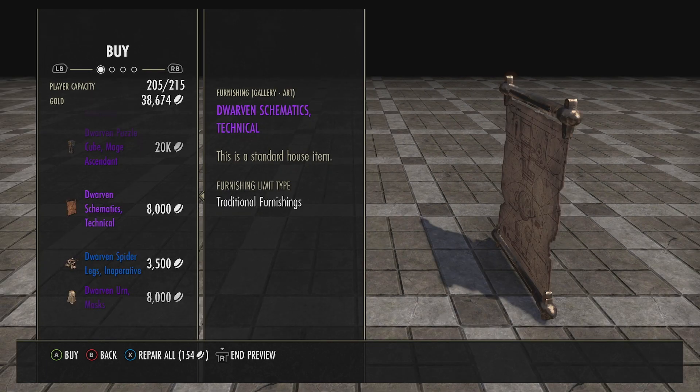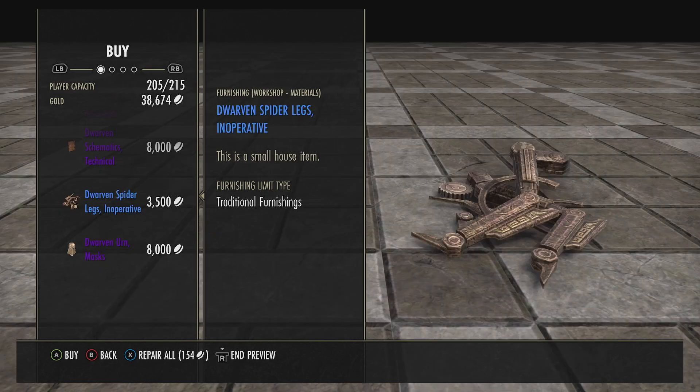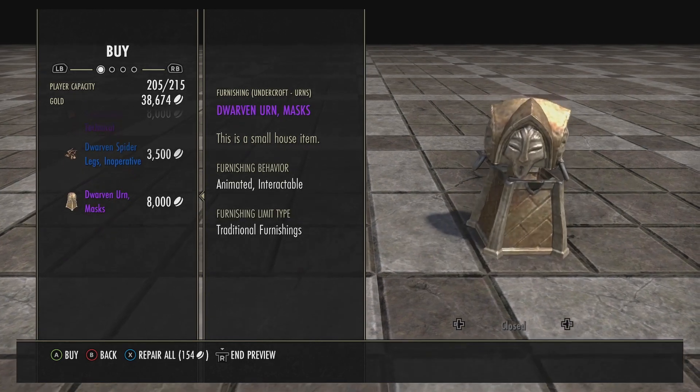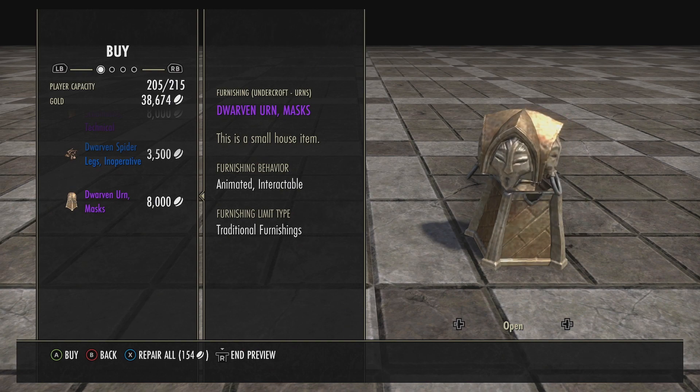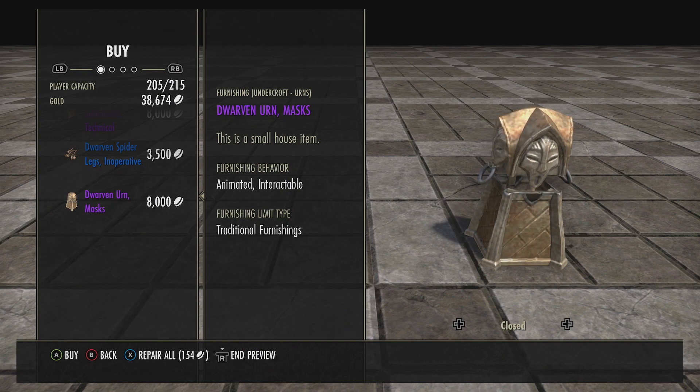Dwarven Schematics Technical, Dwarven Spider Legs inoperative, and Dwarven Urn Mask closed or open.